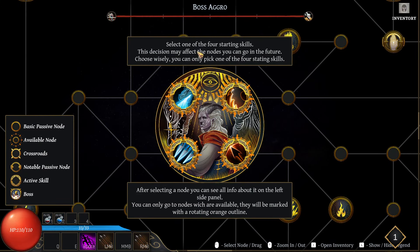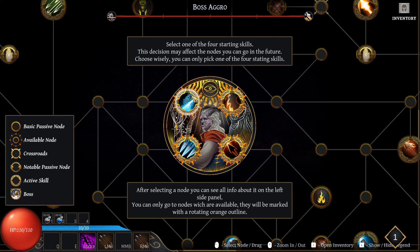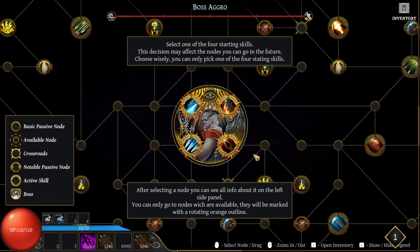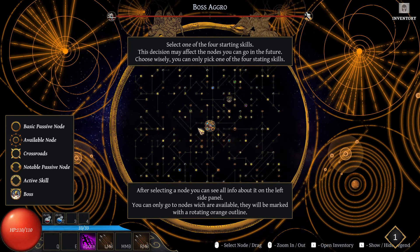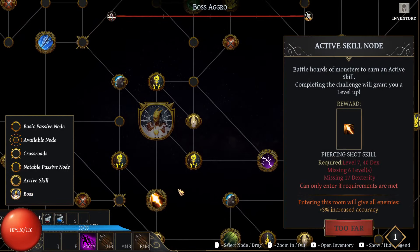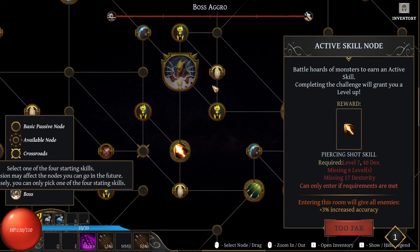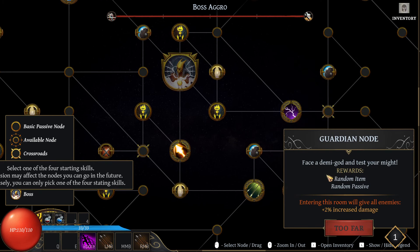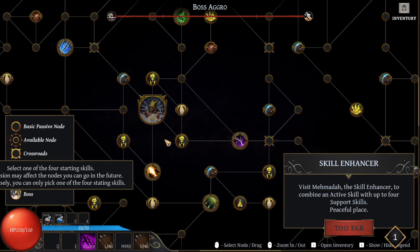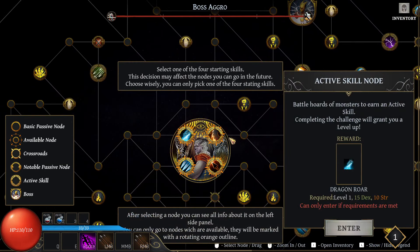Select one of the four starting skills — this decision may affect the nodes you can go into in the future. Choose wisely, you can only pick one. After selecting, you can see all the info on the left side panel. You can only go to nodes which are available. Okay, let's see the skills that we have.